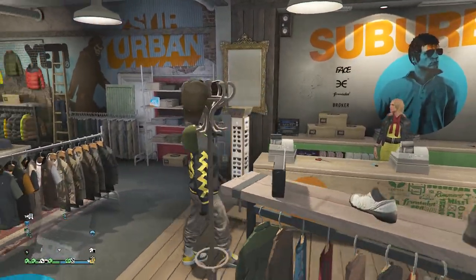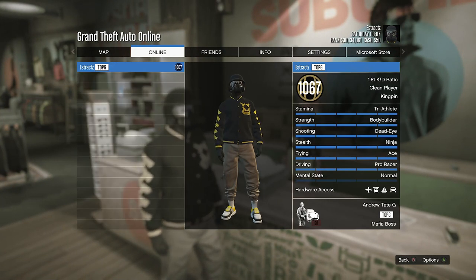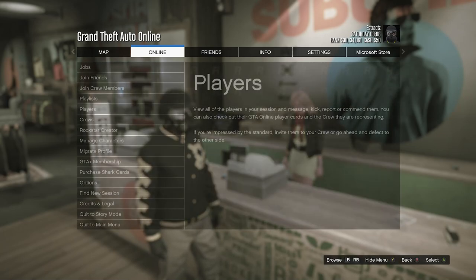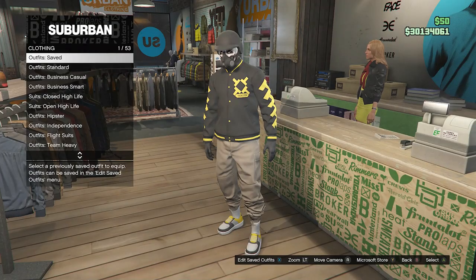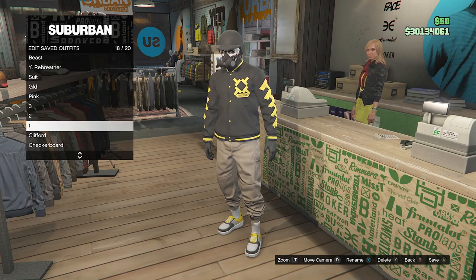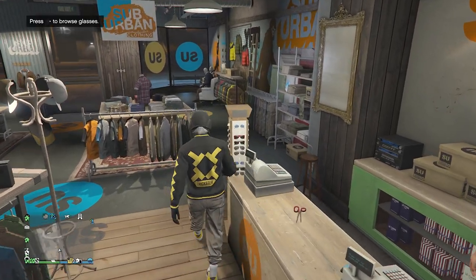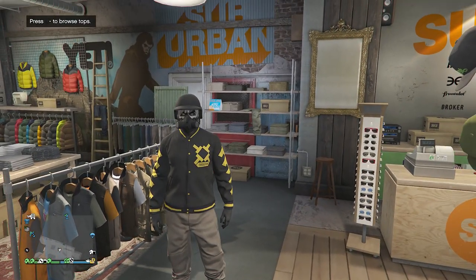Walk up to the front counter. If you're wondering what it looks like in the pause menu, here you guys go — this is a pretty nice tan joggers outfit. Walk up to the front counter, hit edit saved outfits, and save the outfit on whichever slot you want. After you save it, we can move on to the fourth male glitched outfit.